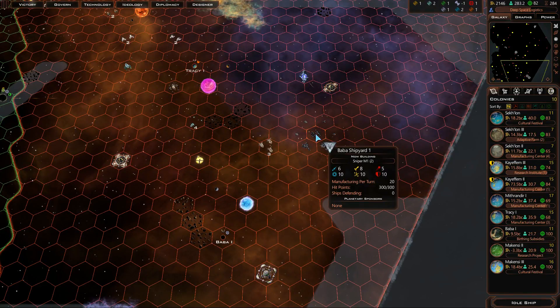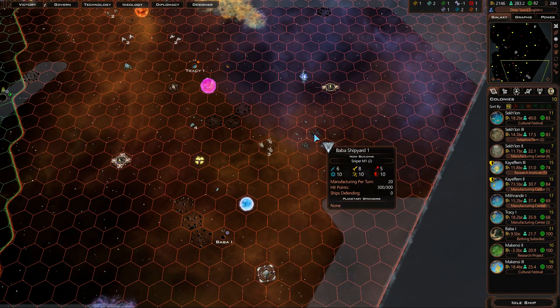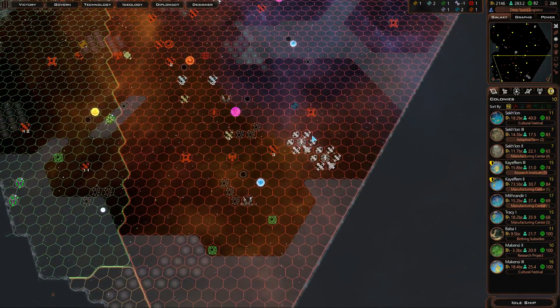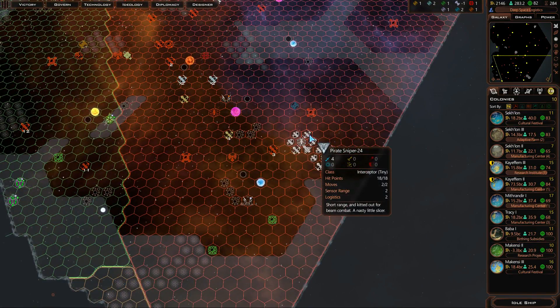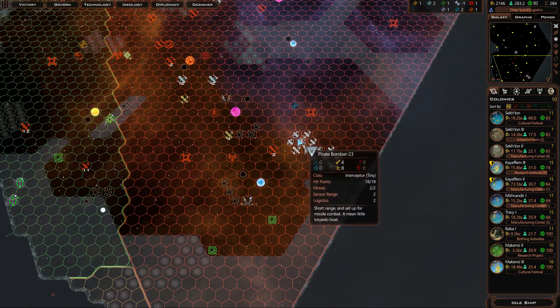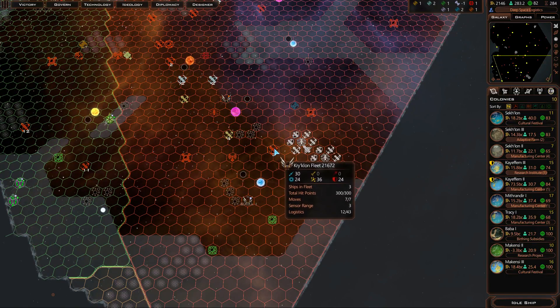And shipyards that apparently are really efficient at what they do. I am looking at two snipers, which is basically a small, possibly tiny type of fighter. A sniper, four points of damage, being built in two turns as opposed to like 15 turns. Maybe it was not a good idea to destroy all those pirate shipyards.